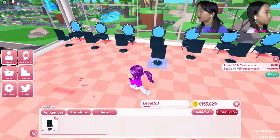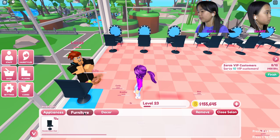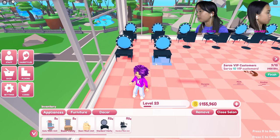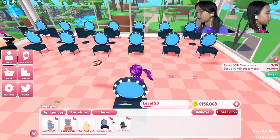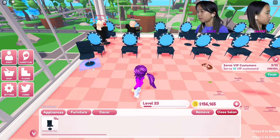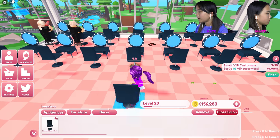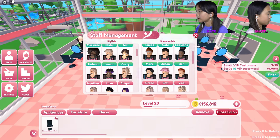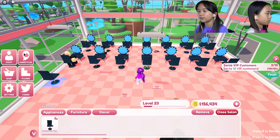I got an idea — for the front area I'm gonna use hairstylists. I need more hairstylists so I gotta go buy more. How much more did I get — 2, 4, 6, 8, 10, 12, 14.